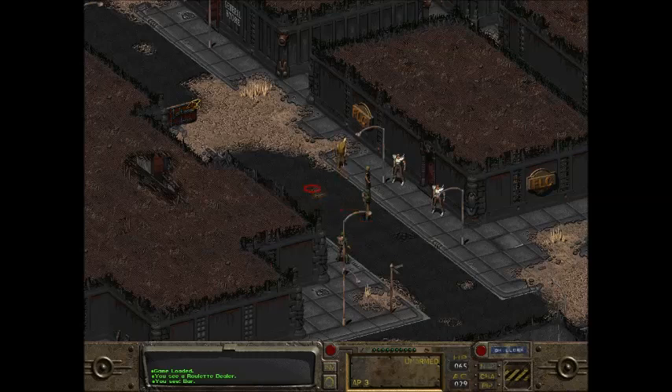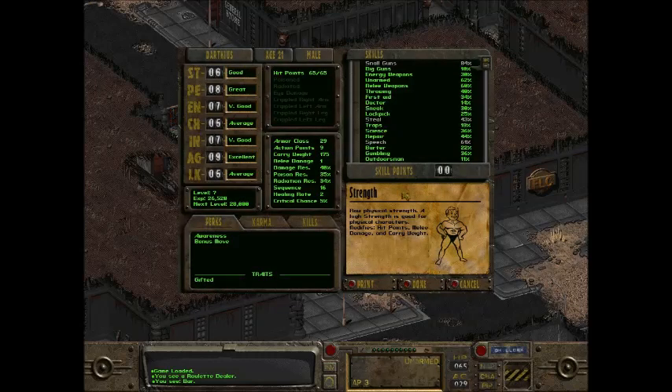Hello everyone, I'm here to show you how you can get infinite caps in Fallout 1. What you need is a gambling skill of at least 20% or higher, and a luck skill of at least 4 or higher. You don't really need this, but I'd say this is about the minimum.